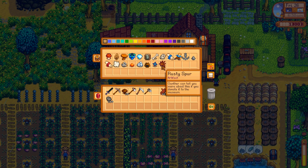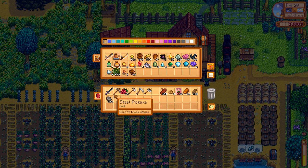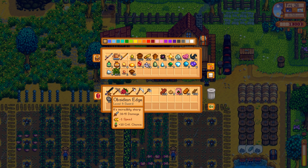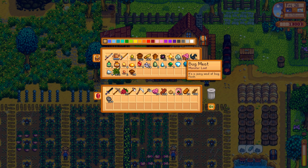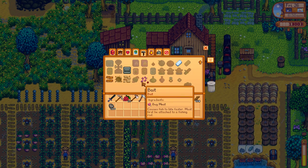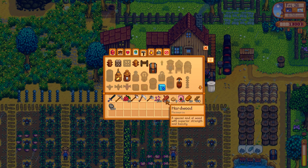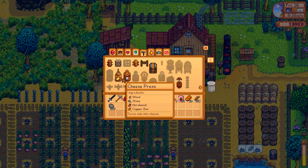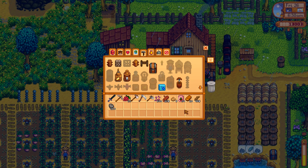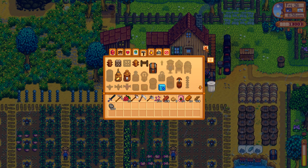Should we go to the museum and drop off all of our items? That sounds like a plan. We'll want this in case we go to the secret woods. It's only 6:30, but the days fly by. We need bait — let's craft some bait. Should we do some fishing today? Eggs and mayonnaise makers — 45 stone, and 15. We're going to need more stone. I'm just going to do four mayonnaise machines and four cheese presses. That should be good, right? Let's see how many tappers we need.